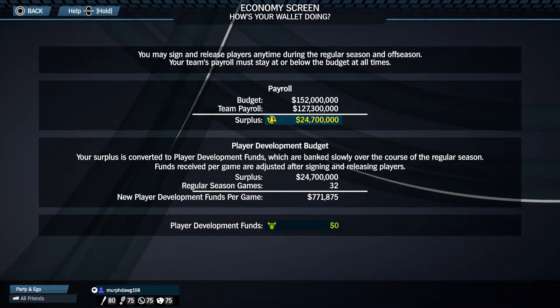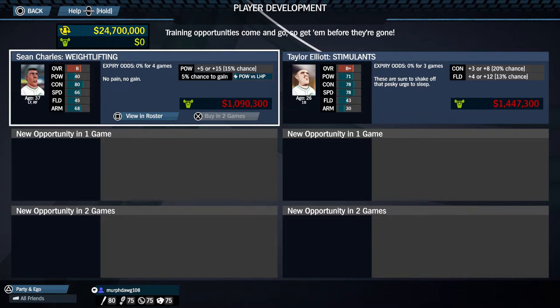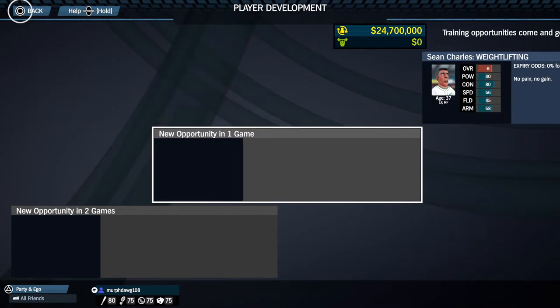Here's the economy page — it basically shows how our wallet is doing. Our total budget is 152 million, team payroll is 127.3 million, and our surplus is 24.7 million. There's also a player development budget. I think what that is, is that you buy certain traits or boosts for somebody — like a 5% chance to gain power versus left-handed pitchers. They expire after a certain number of games, and new opportunities will pop up in the feed.